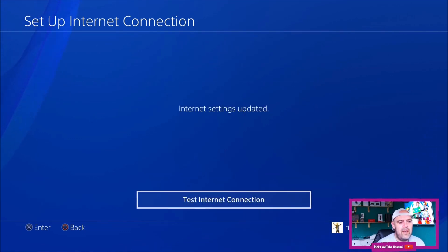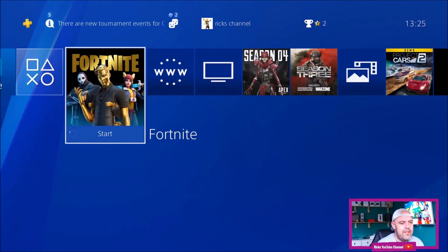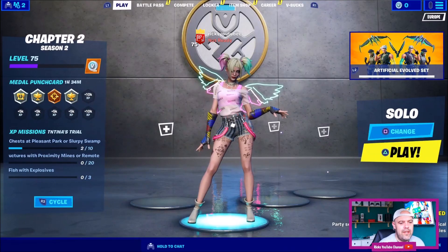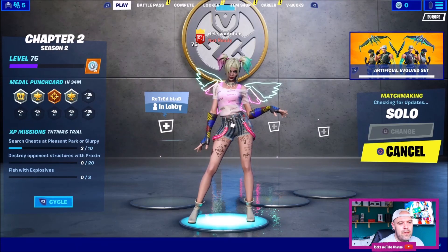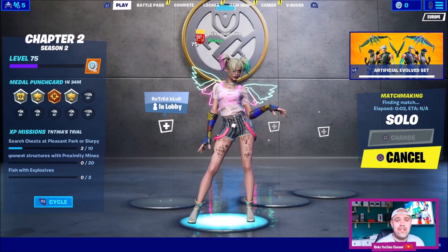The internet settings have been updated. Scroll all the way back and go back into the game. You'll get a dialog box because you've changed your internet settings. Jump straight into a game and you can see the DNS settings have been changed.